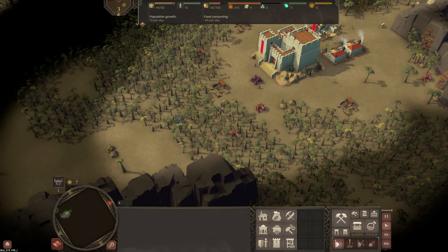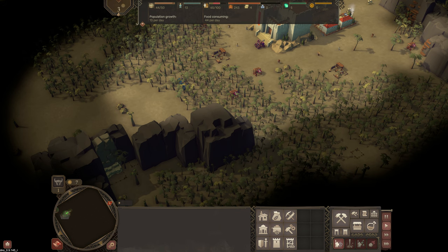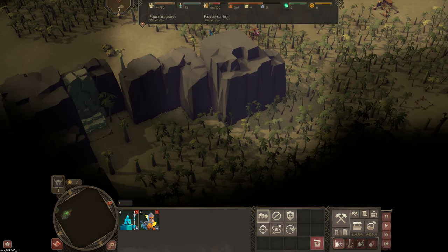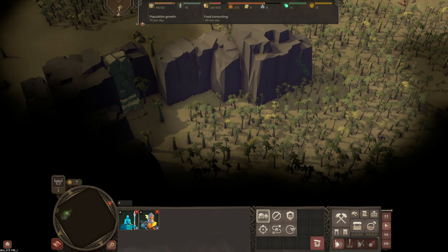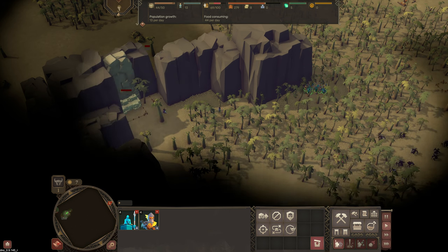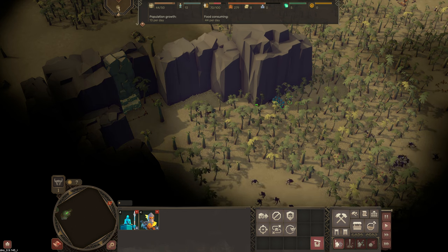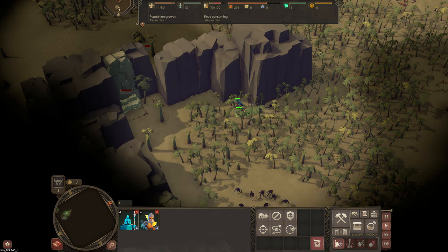Your villagers are totally defenceless — if they get anywhere near the enemy they will be killed. So you need to send your military in to clear out these areas before you start to expand. Down here I'm keeping an eye because that is a villager heading towards that stone mine, and I want to make sure they're safe. You can see some enemies coming in there, so I've brought down my military and they're going to deal with those for me, making sure that the aggro is not pulled on the villagers.